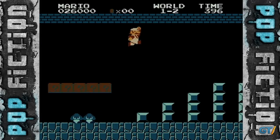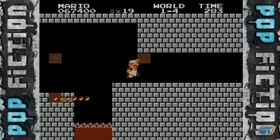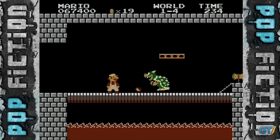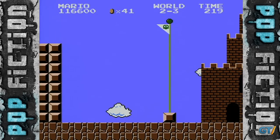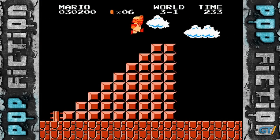There are eight worlds with four levels for a total of 32 possible opportunities. But then you have to factor in that eight of those levels are castles without a flagpole. In total, there are only 24 flagpoles Mario can interact with. And we're going to try to jump them all.